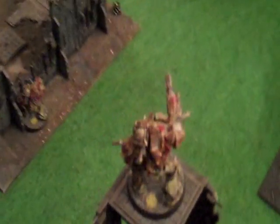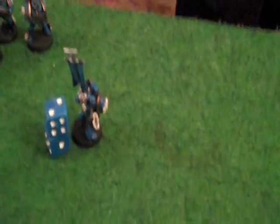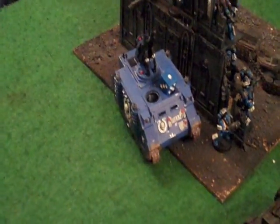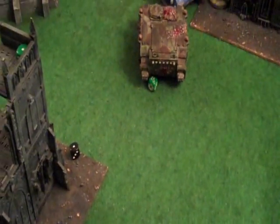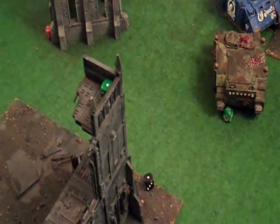Plague turn three: I moved the Obliterator down a bit towards the objective. One Obliterator fired its Plasma Cannon at the Space Marine squad in the back, taking out four of them. Another Obliterator fired at the tank over the back — can't shoot next turn. My Rhinos moved up towards some objectives and I also did a Rhino repair. That's about it, plus the ongoing combat.